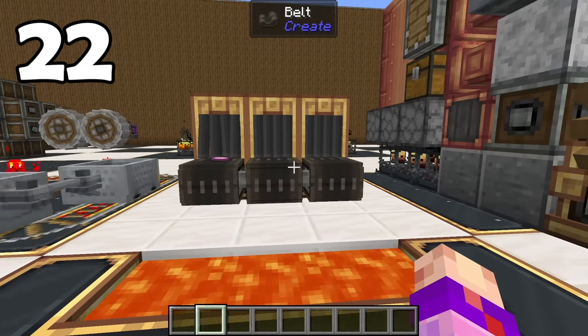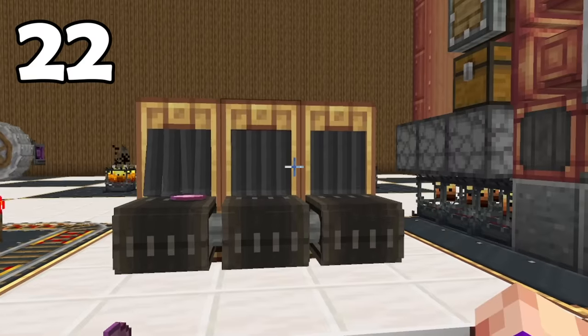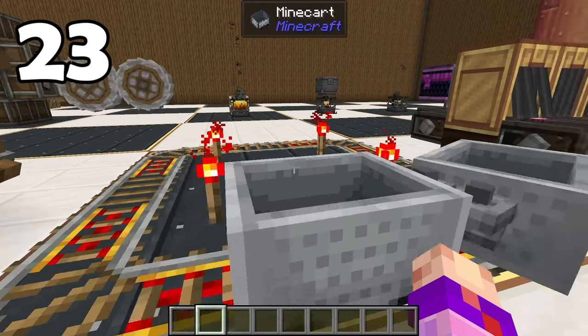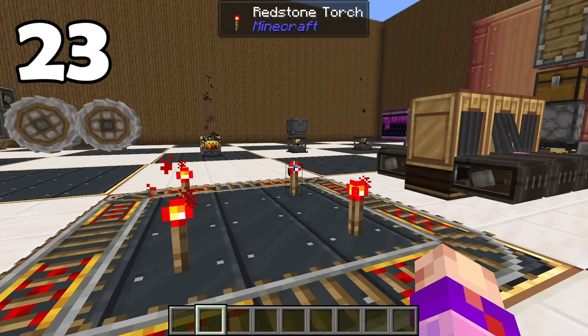There is a random setting on brass tunnels. Why is there a random setting on brass tunnels? What does this do? Minecart couplings — just minecart couplings.